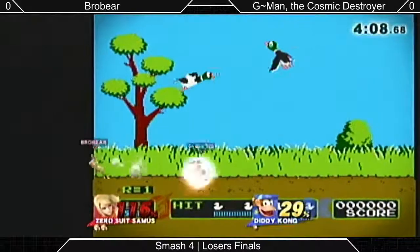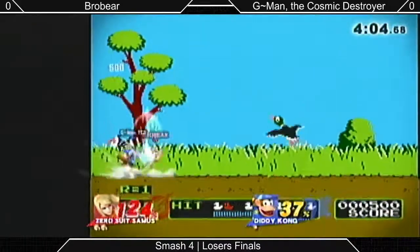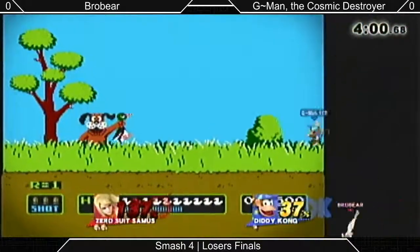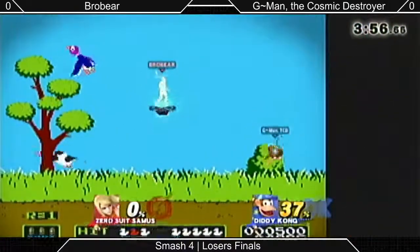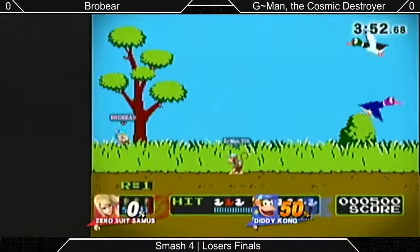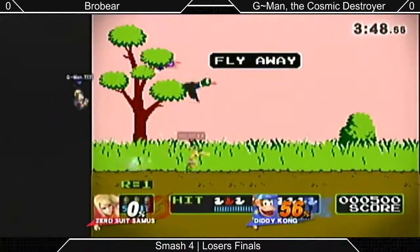Paralyzer will do the same thing. Occasionally you can use them for better recoveries to extend — ZSS or Diddy with the custom up B. He accidentally does the wall flip and then kicks early instead of up B. Looks pretty fancy, but not quite effective.